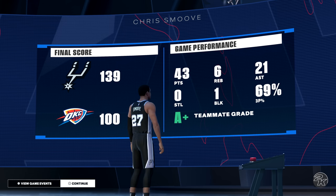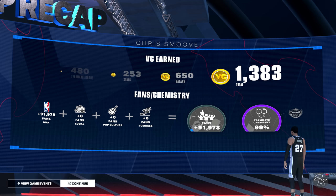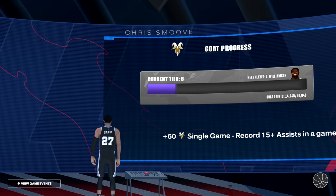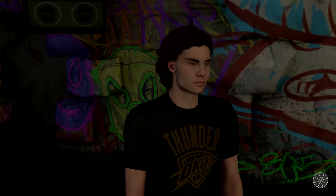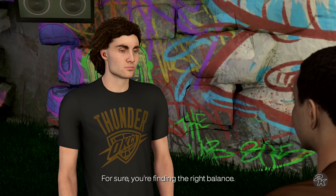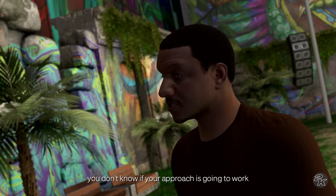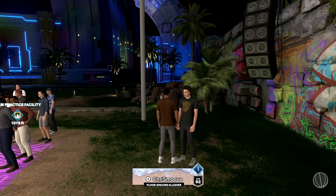43 points with 21 assists — John Stockton, we are coming for that assist record! As soon as I hit 99 overall I will just do only the key games; that way we get the stats, we'll get the simulated stats. But you can't get the MyPoints by doing that, so you have to play your games, get your MyPoints, get to 99, then you can skip around for the stats and the Goat Status. Getting better quick — reminds me of a young me. You gotta pick the right skills to work on; you're finding the right balance, not hurting other parts of your game.